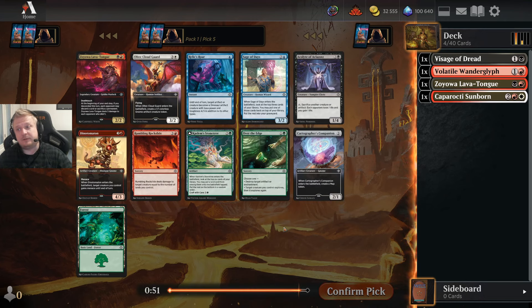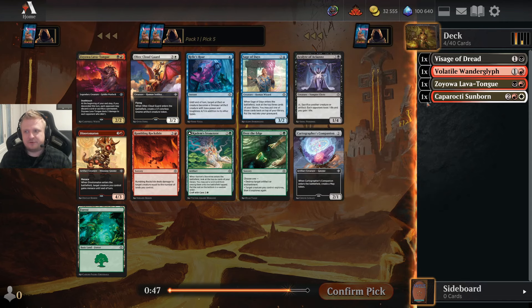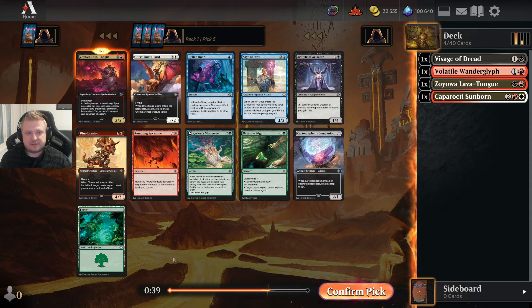Another Zojoba! There's a white card too, but because I've already picked Zojoba, I'm going to follow that route. I'm trying to find a way to splash the Cabarrochi Sunborn, so I will take this good 2-drop over the good 4-drop.